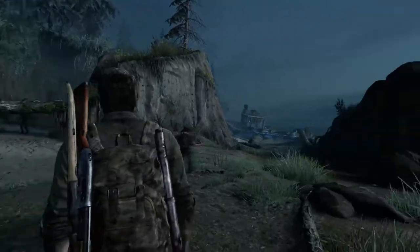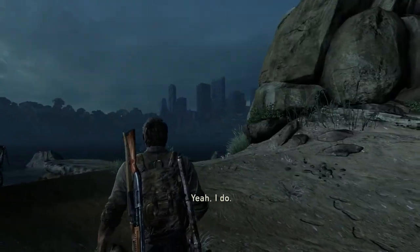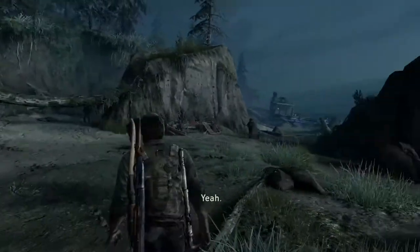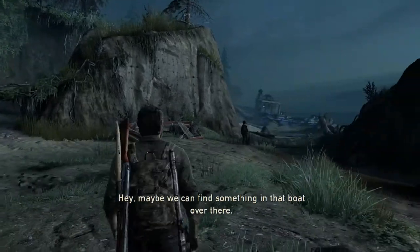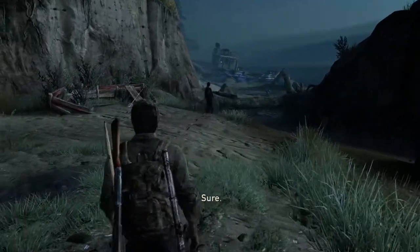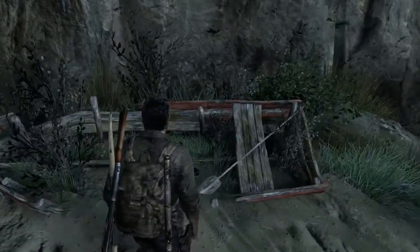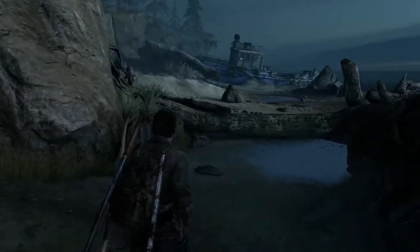Let's go find it. So in the last part we made our way out of the city — no more hunters chasing us down. You probably think we're all dead because we jumped off the bridge into the water. And now we're going to help Henry find his group. Hey, maybe we can find something in that boat over there. So before we actually follow Henry, we're going to find some more supplies hopefully on the beach, anything that's washed up ashore.